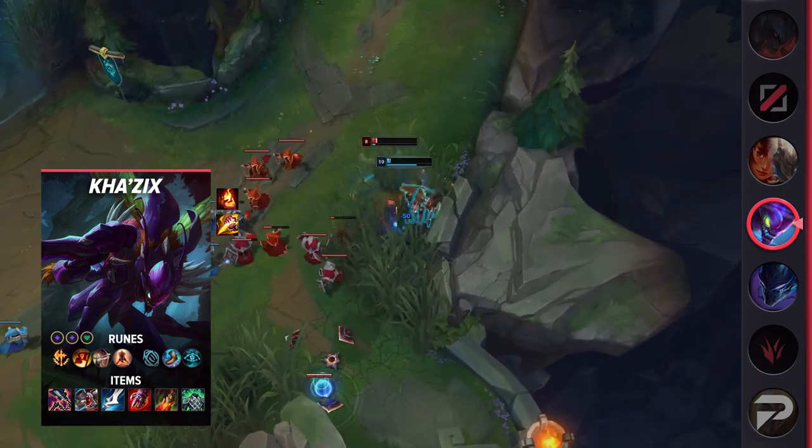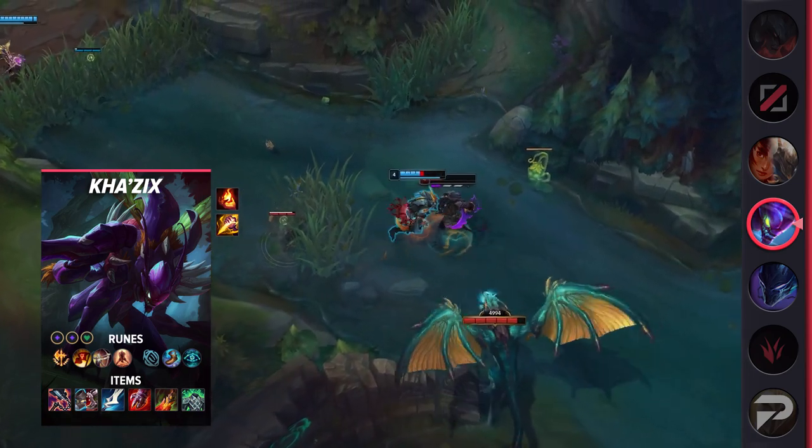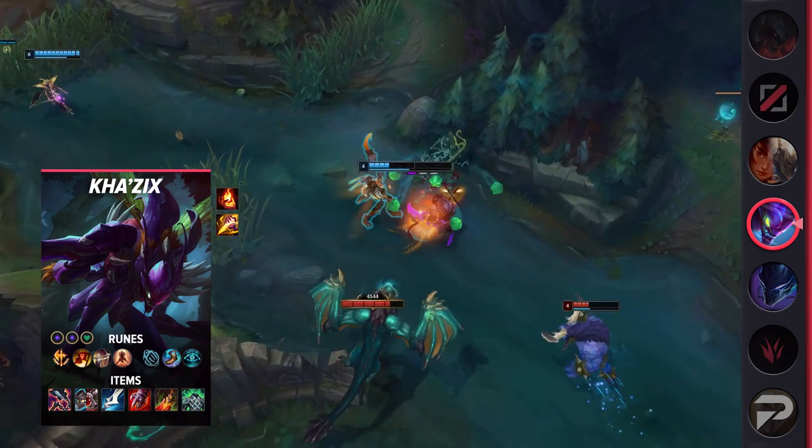Spear of Shojin is a solid pick later in the game as you'll be healing plenty from Goredrinker, Kha'Zix's W, and even Conqueror. That's it for the jungle builds — take a look at the screen for a quick recap.